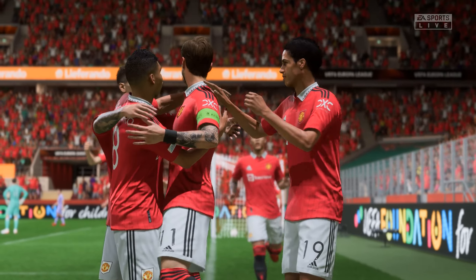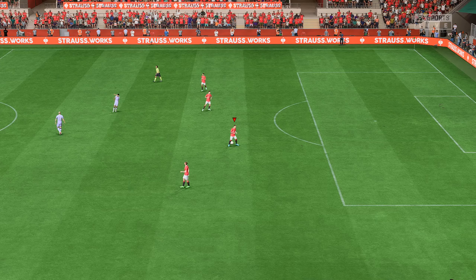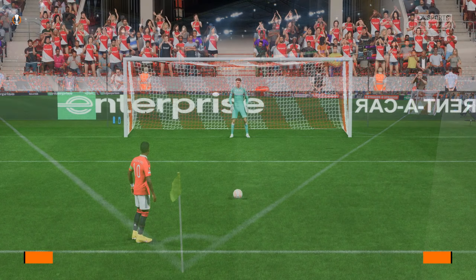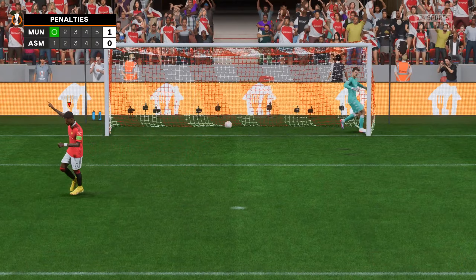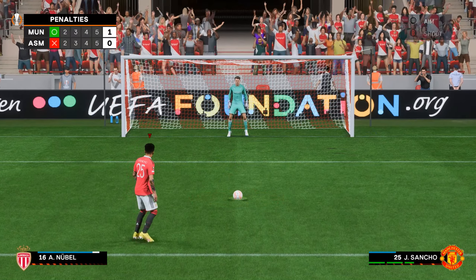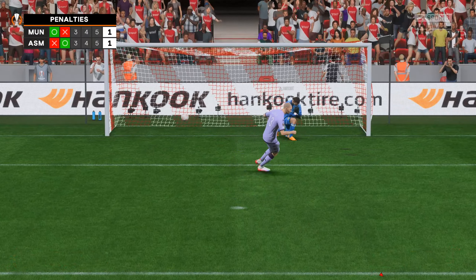Unfortunately, Monaco go up the other end, smashing it past Dubravka. After 127 minutes, the curse continues — Manchester United will be in another penalty shootout in the Europa League. Rashford steps up, converts, hitting it top left bins. Dubravka in goal — he was our Europa League goalkeeper this season; David De Gea played in the league but we have to play Dubravka. Sancho steps up and misses. Monaco's turn — they convert. It's not looking good, it's 1-1.